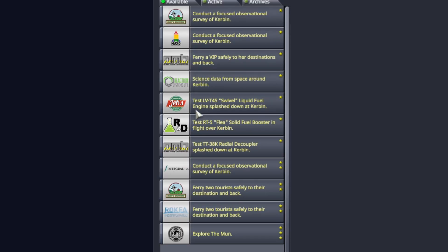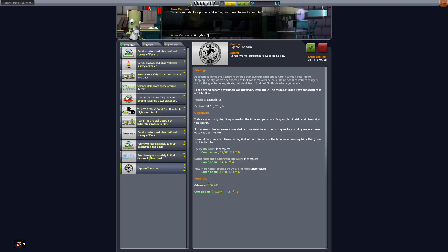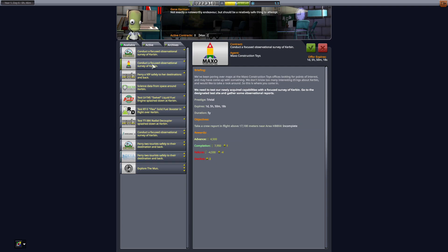Do we have any money-making ones here? Explore the moon? We can't really do tourism yet because we don't have any habitat modules or anything like that. I could put two-man pods together, but because I can't upgrade anything yet facility-wise, that means I can't put on more fuel, and if I can't put on more fuel, that means we don't go anywhere.